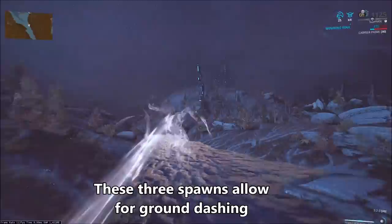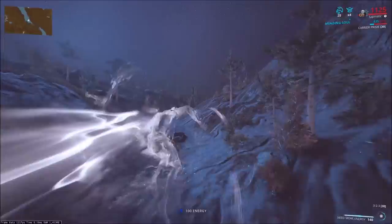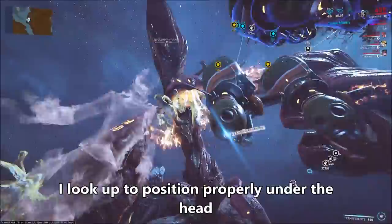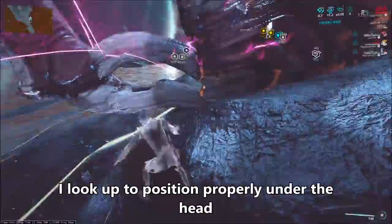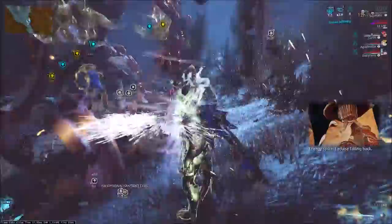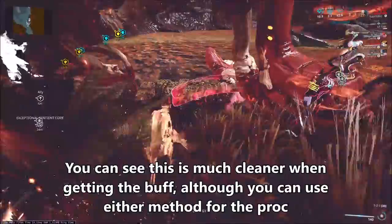The two front spawns just by the shrine, as well as the one halfway down the lake, are ideal ground dash spots. If the Eidolon spawns at the very far spawn, it's much less likely you'll get a ground proc, because the Eidolon's head doesn't dip down far enough — so with that spawn you'd need to resort to dashing into the Eidolon's head. When ground proccing, line your dash up with the Eidolon's head, then look down and spam the spacebar. Do this until you see the Virtuous Shadow buff in the top right-hand corner, at which point you're good to pick up an Unaru Wisp and get ready to shoot the Eidolon. Ground proccing is much more consistent and easier to manage.